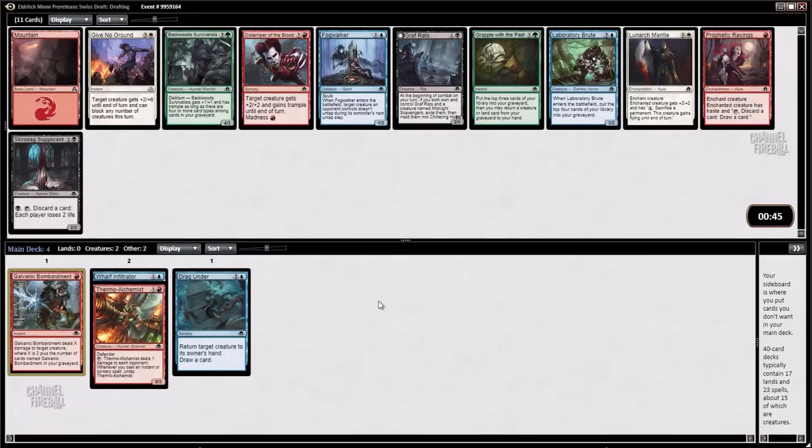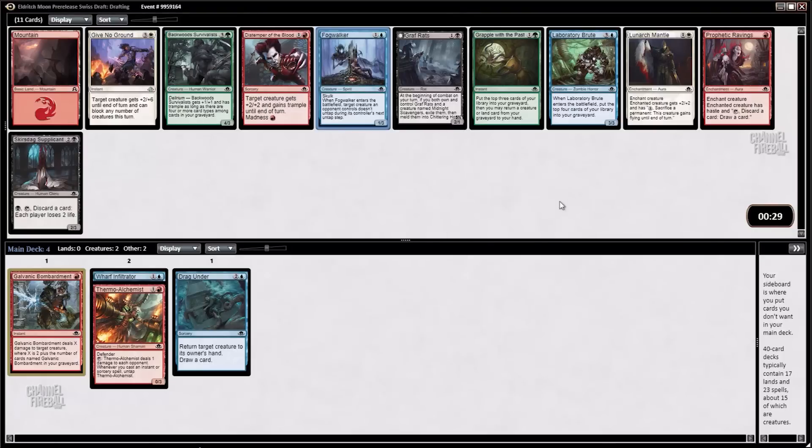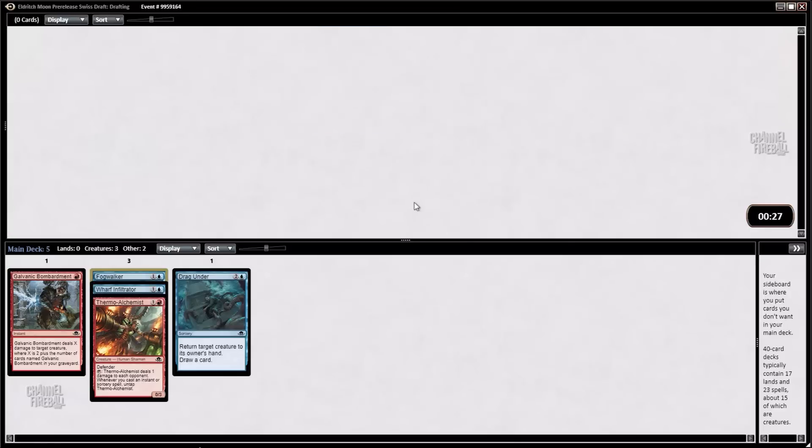Unfortunately, this pack is not quite as exciting. There's a Laboratory Brute and a Fog Walker. These two red cards are basically unplayable — not cards I'm looking to pick here at all. The question is, do we want the small Sculpt Creature or the Laboratory Brute? I'm just going to take the Fog Walker. Card's been okay, nothing great.